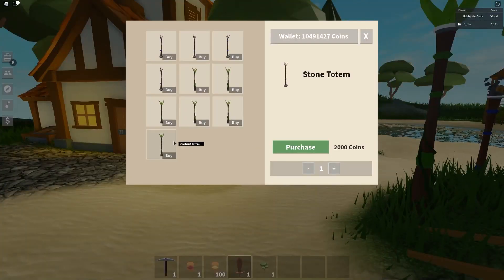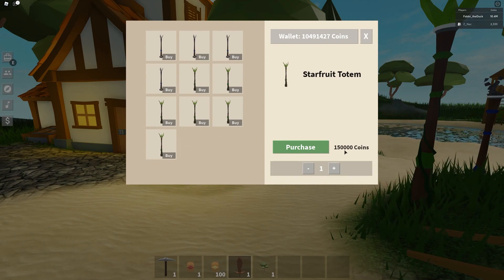So the coolest thing is the new crop has a totem as well. It's the starfruit totem. It costs 150,000 coins, Cinex — 150,000 coins, man! So I'm gonna buy like three.